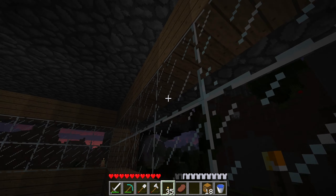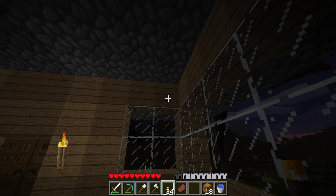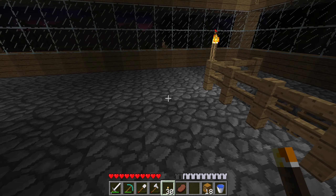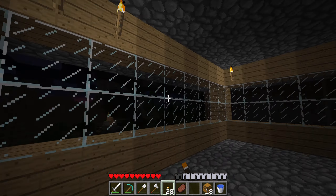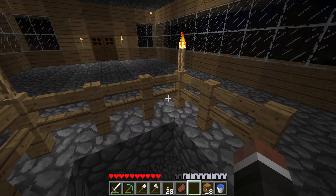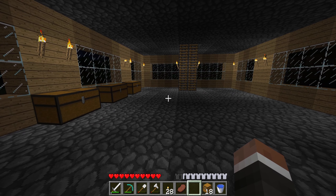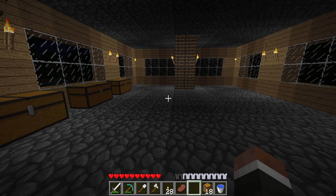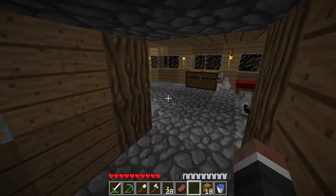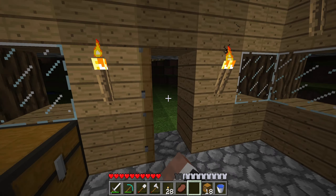A little dark in here too, so I'll place some torches right there, and a couple in the corner here as well. That gives it a little more light. I don't know exactly what I want to do with these rooms. I'm mainly concerned about this room right here — I don't want it to be a storage room because I want to design one that's in the basement, to give us more of a reason to come here and visit that area more often.